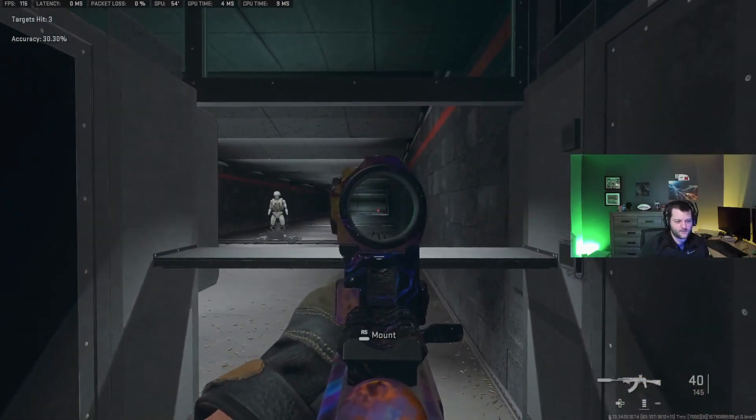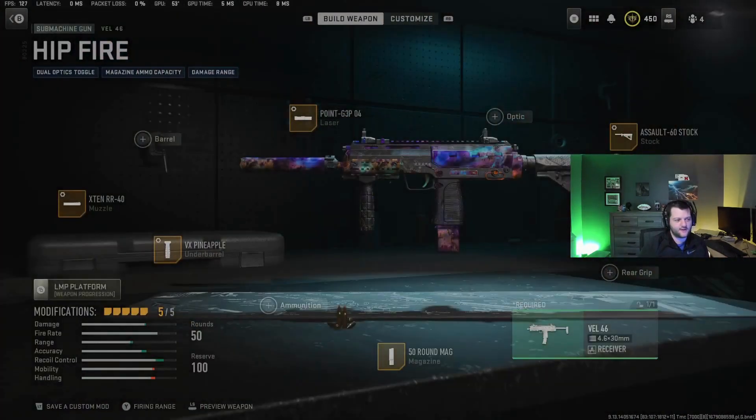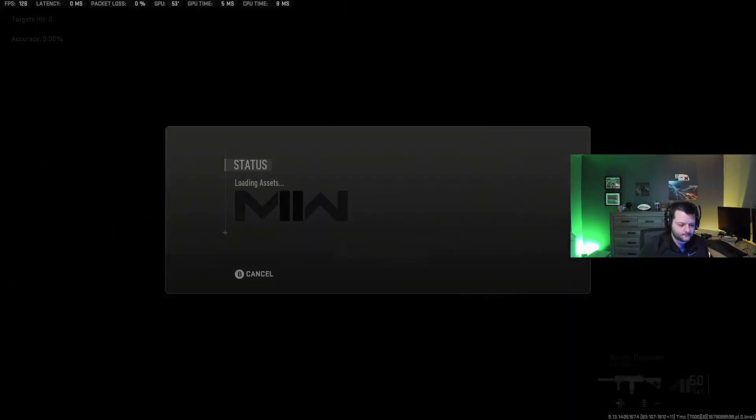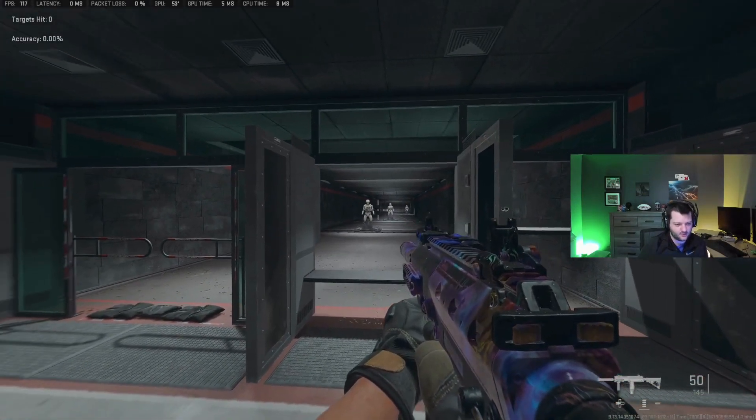For the submachine gun, the Vel recently got buffed — especially in the short to medium range. They extended the damage range out a little bit. This is more of a hipfire build. If you think back to Warzone 1, there were several weapons with just insane hipfire, and the Vel is one of them. Look at how tight the crosshairs are here.